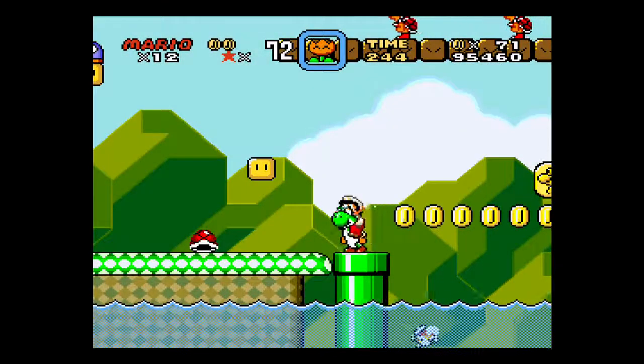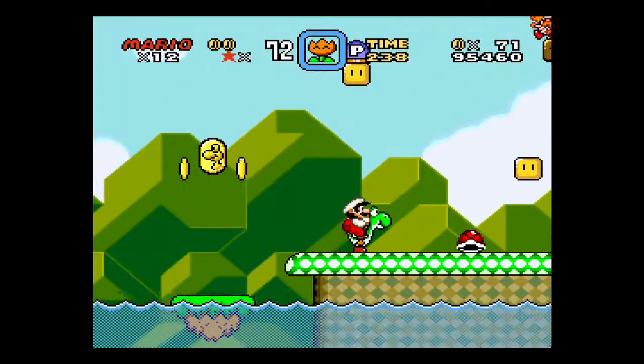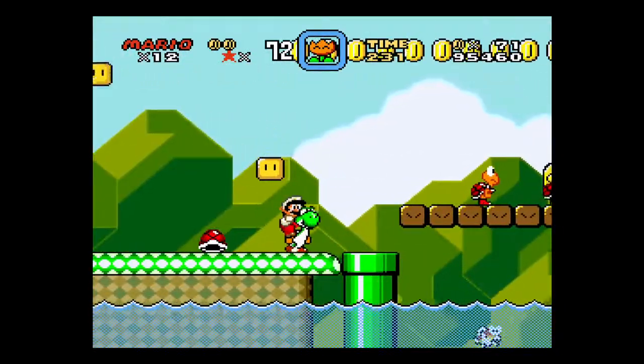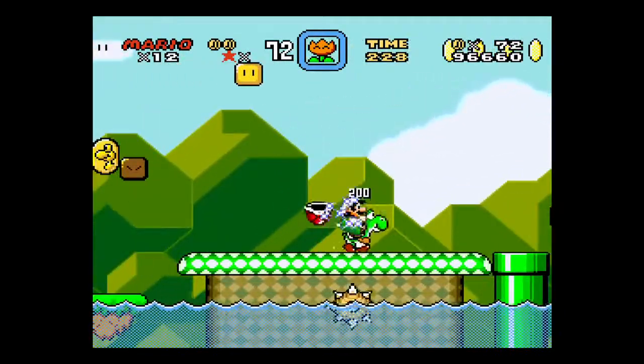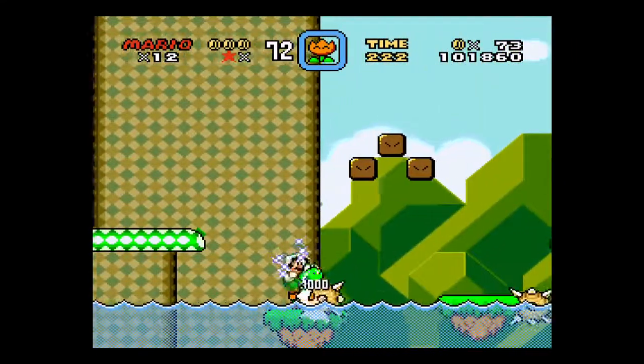There is the pea thing that you can use to drop the turtles down here. Get the star, and if you hit enough stuff in a row, you can get a free life.